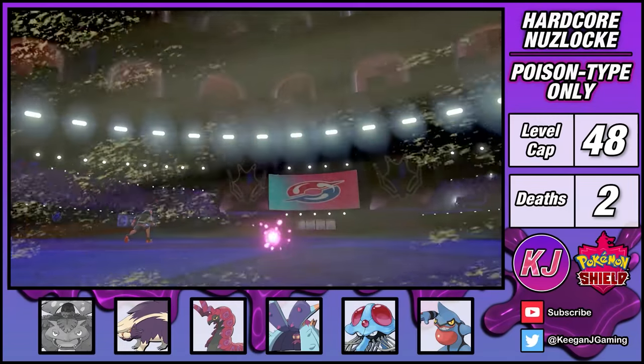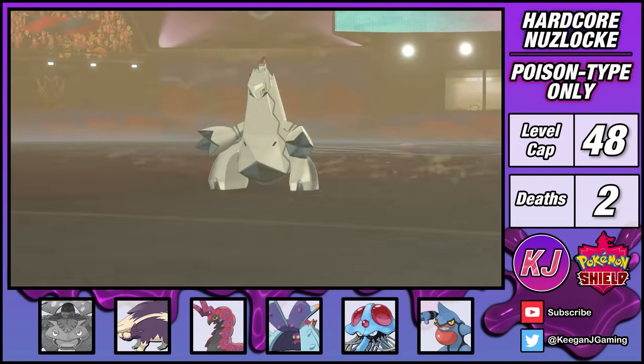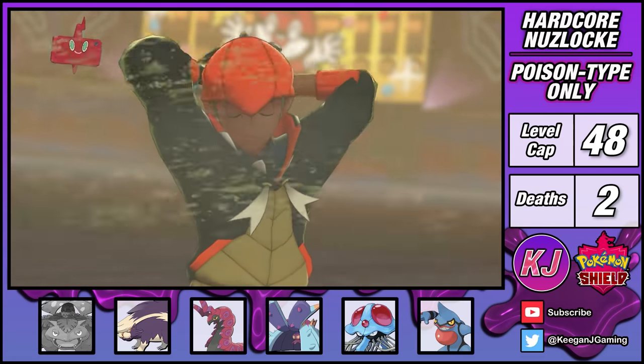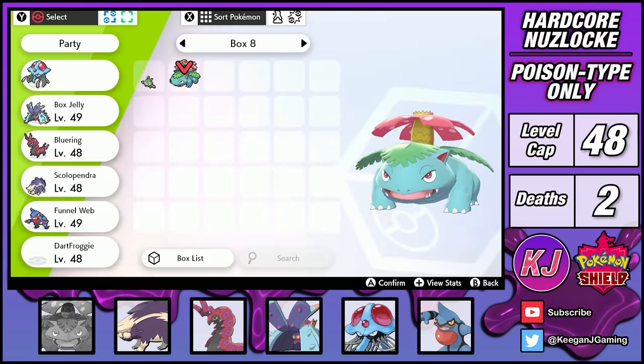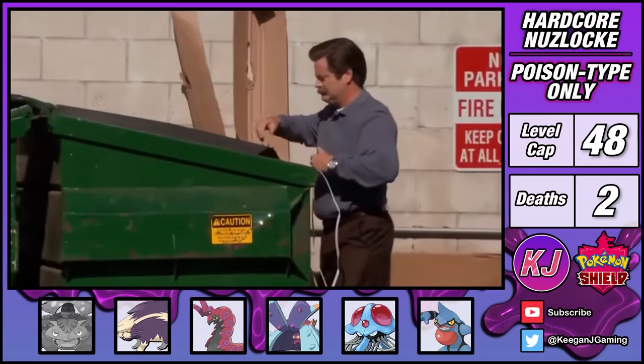Skuntank is bulky enough to survive a hit, allowing me to finish Duraludon off within two turns. That fight was always going to be risky, but it was devastating to lose Ivy there. I decided to bury my Venusaur right next to its old pal, Trubbish.